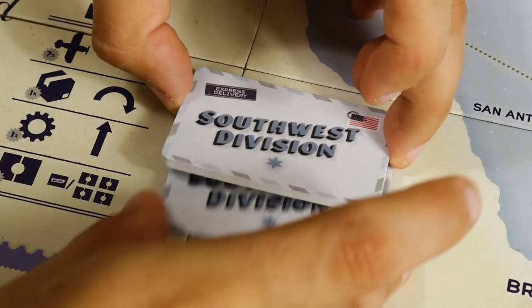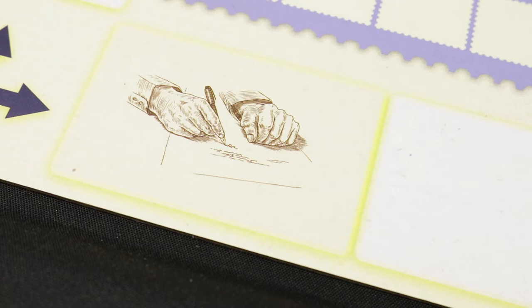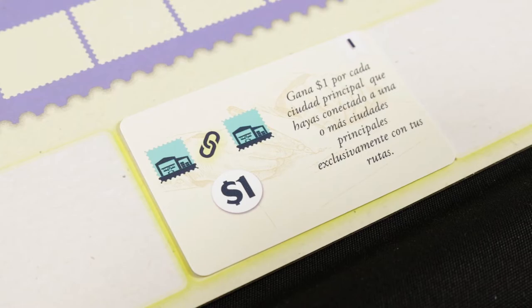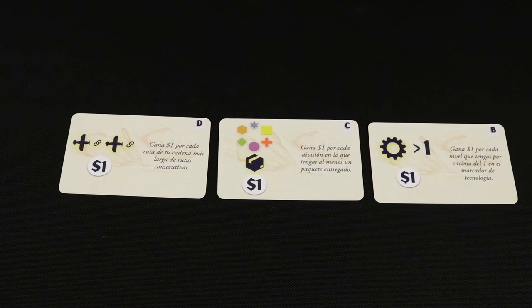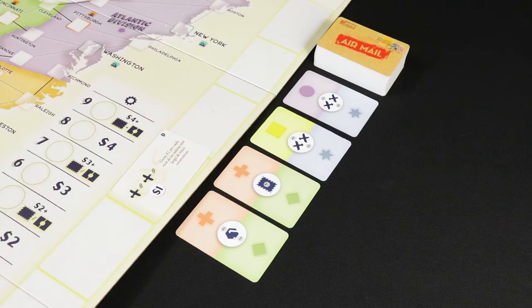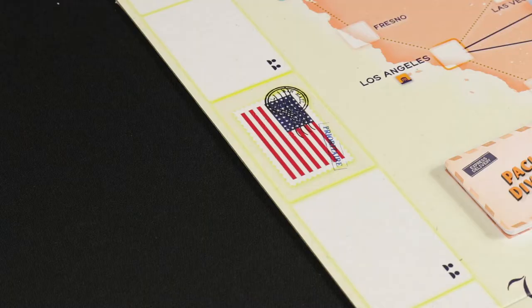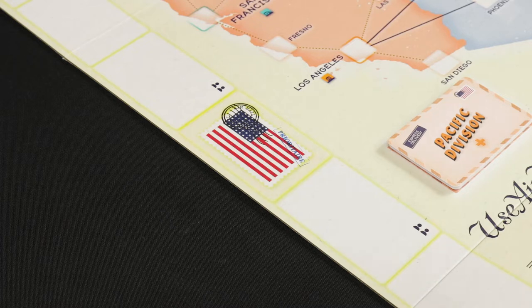Once done, return these cards to the bottom of their respective decks. Deal nine random postal service decree cards in the nine boxes marked for decrees on the permit tracks surrounding the map. Return the remaining decree cards to the box. The decree cards are common objectives that players will score throughout the game. Form the permit deck next to the board and flip over the first four cards. Then draw the first card from the deck and place it in the starting square of the permit track. In two player games, place a card in each space marked with this icon.